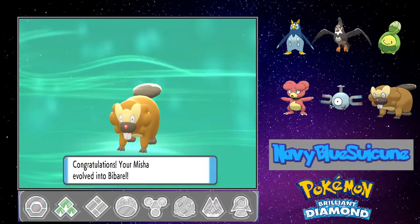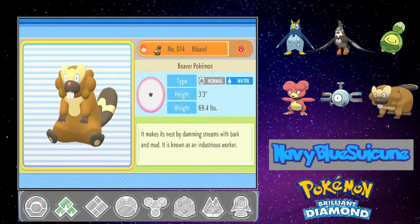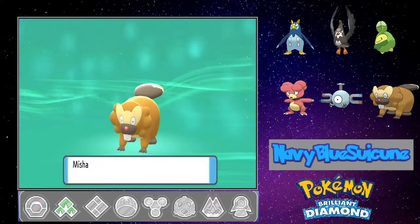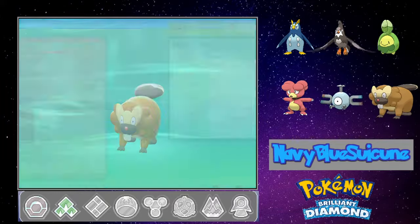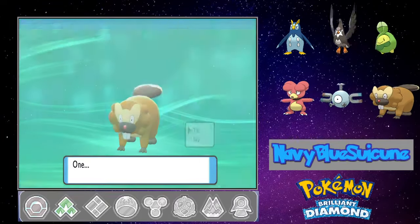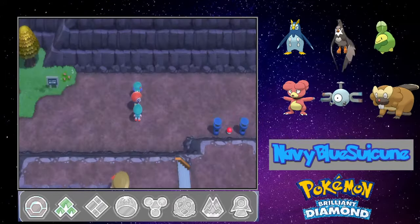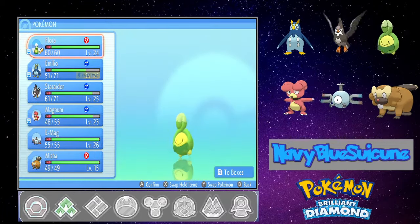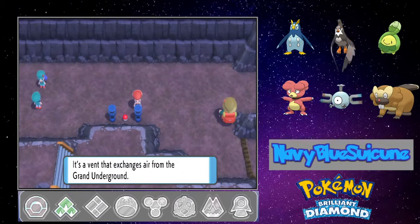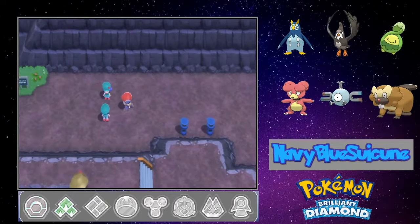Here we go! Bibarel's data will be added to the Pokedex. Bibarel — it makes its nest by damming streams with bark and mud. It is known as an industrious worker — and it wants to learn Water Gun. Of course, Misha is now part Water-type due to her evolution. We'll get rid of Tackle, keep Headbutt, and add Water Gun. Okay then — did not expect that.